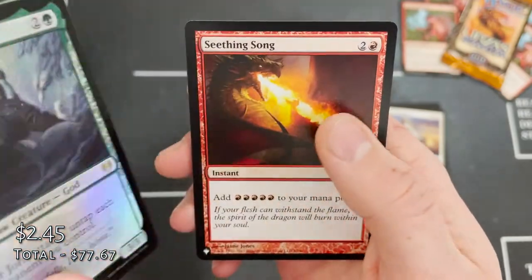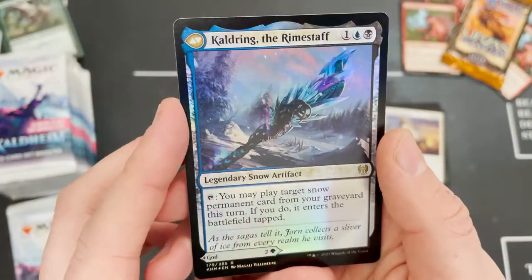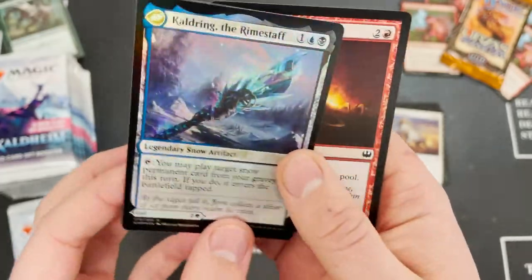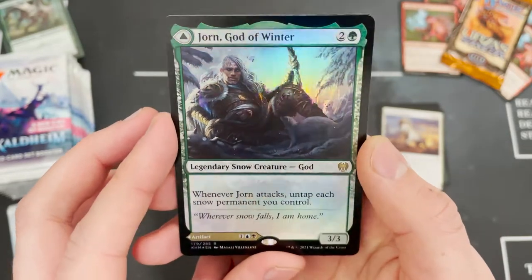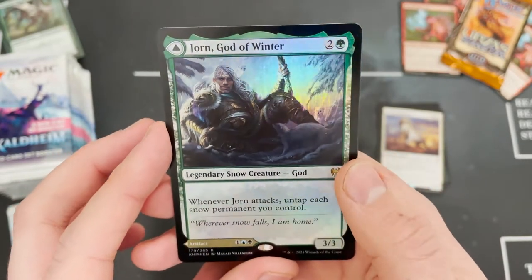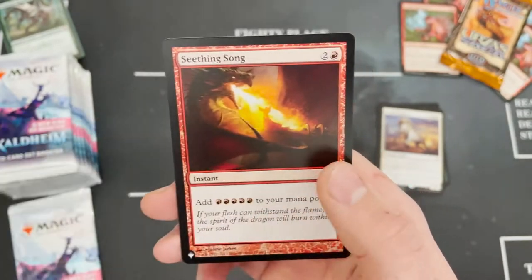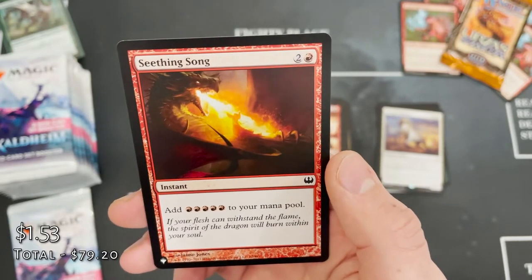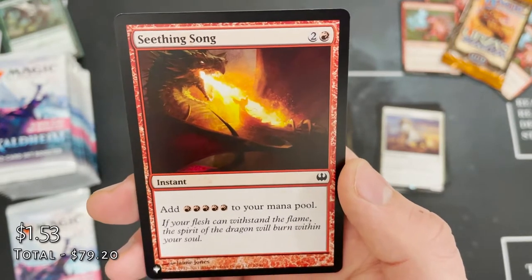We've got Jorn, God of Winter — and also another list card! Foil Jorn, God of Winter and his Horn. Wicked — another card I can't wait to maybe make a commander deck around. And Seething Song from The List — add five red mana to your mana pool. A really cool card that you love to see.